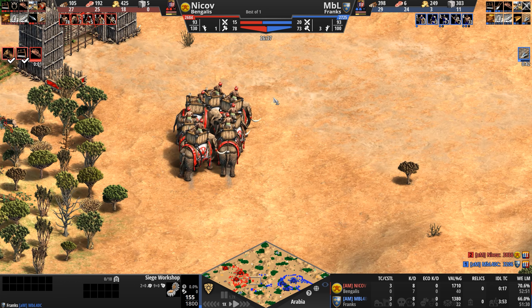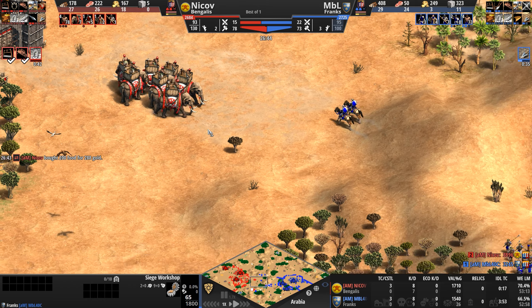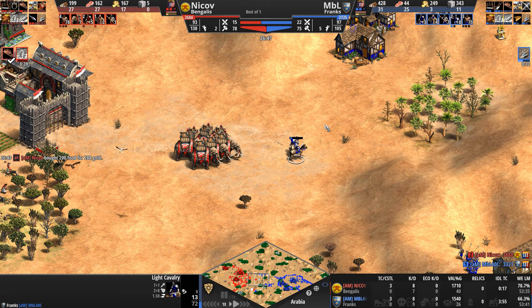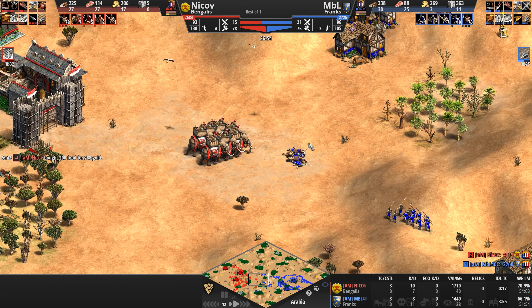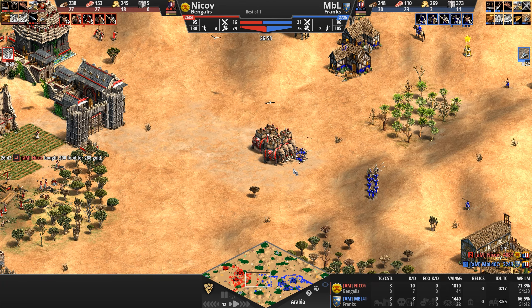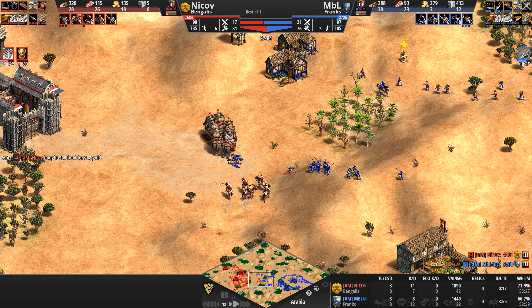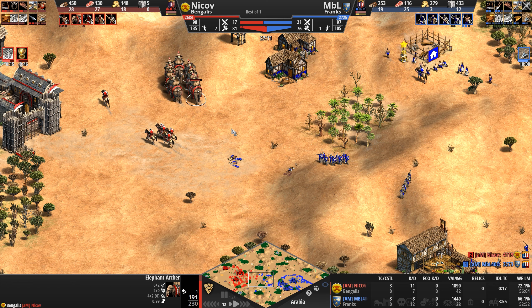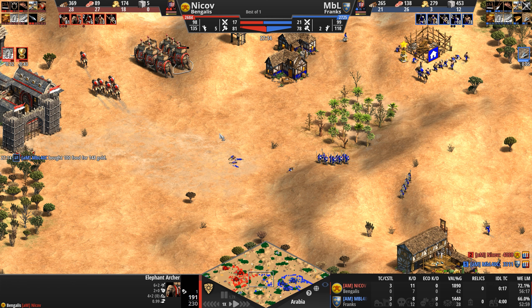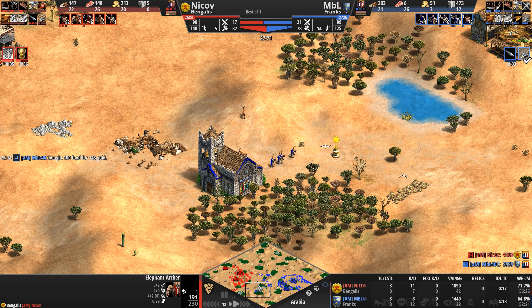Those elephant asses are so much fun to watch. MBL decides he's got too many units and just throws these guys away. What's their attack bonus against Spearmen? Still a zero. No Parthian Tactics obviously, which means they are still at zero.